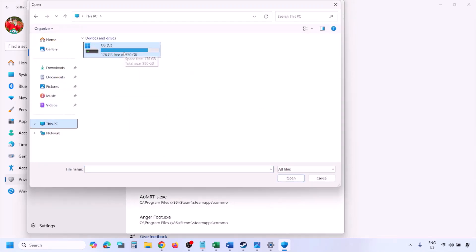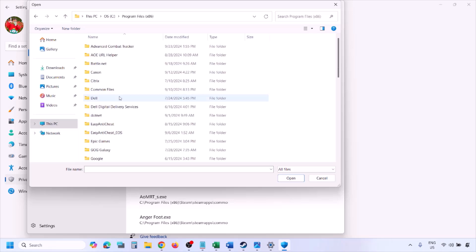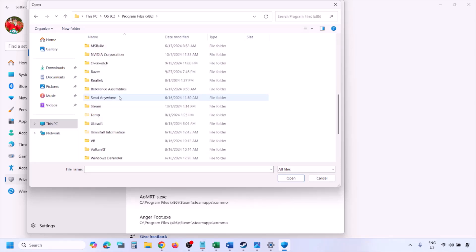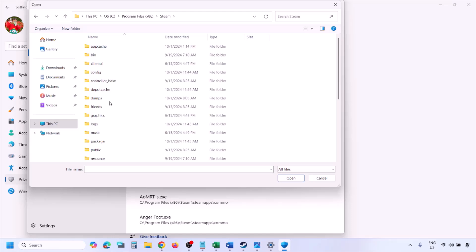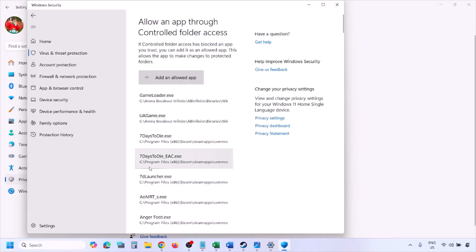Click on Add an Allowed App, then Browse All Apps. Go to the game installation folder — open your drive, open Program Files (x86), open the Steam folder, open the SteamApps folder, open the Common folder, open the game folder, and select the game exe file. There may be one or two exe files — add the game exe file and click Open.